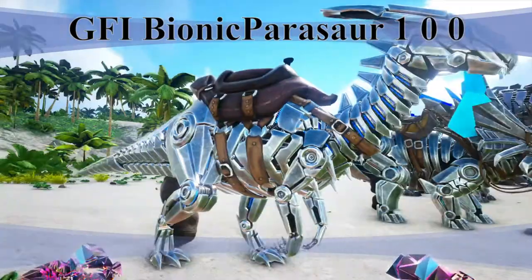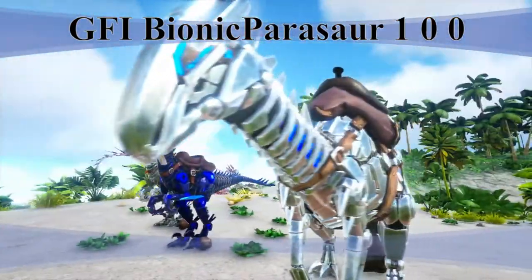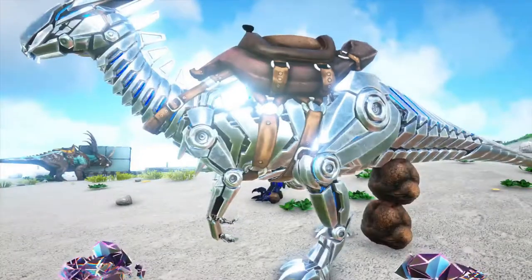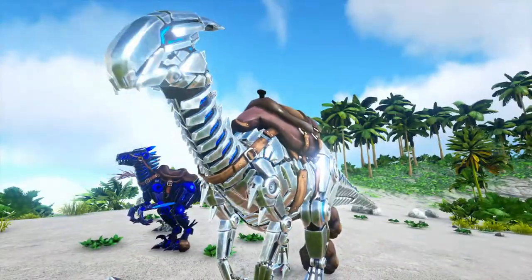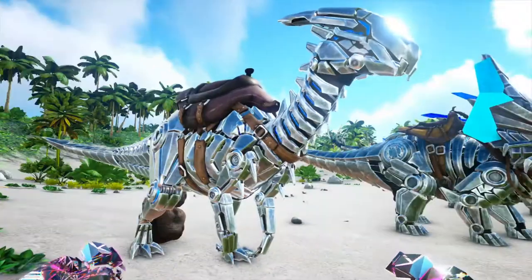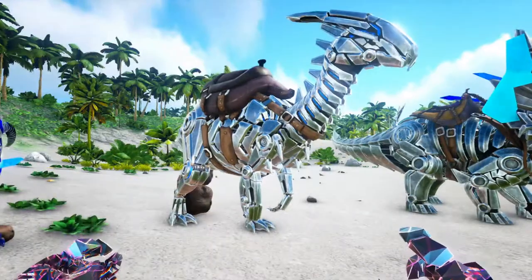And then after the raptor, next is the parasaur. One of the best starting dinos as far as speed and just getting around the map — not very useful for fighting, but it helps you detect other dinos. To be honest it's been so long since I've used one. They've updated it a couple of times and I think this skin looks really cool on it.